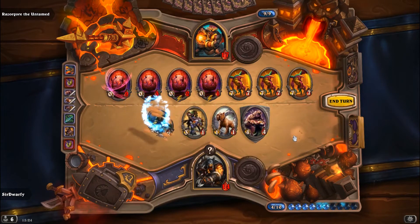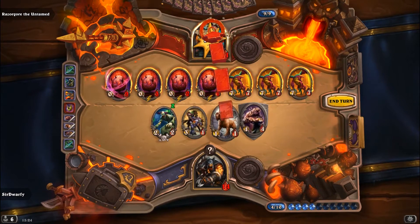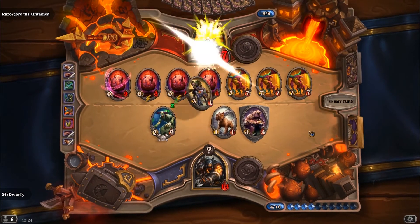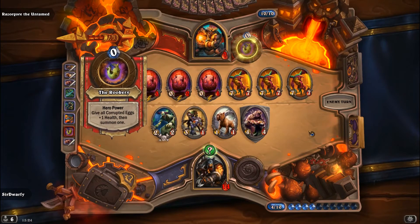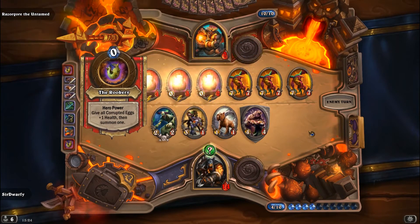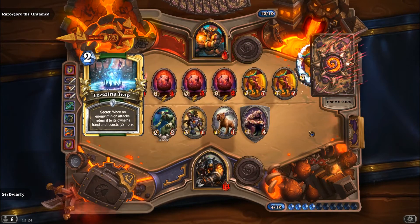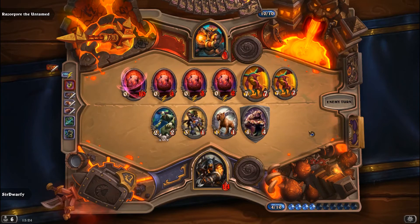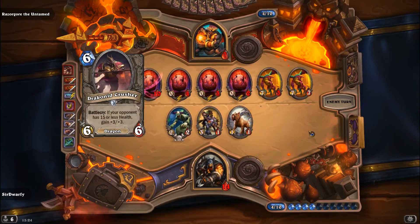So we've got a Mad Scientist down as well. We can chuck everything into face, or we can try and keep control of the eggs. But at this stage, because we're so close to lethal, we're just going to want to go face. Because the likelihood of him being able to kill us off, even if those eggs did hatch, is very slim. So as I said, Freezing Trap - minion goes back to his hand. And then that one goes into there. And he got the Drak'in a Crusher, but he hasn't got any minions to be able to take out the rest of it.